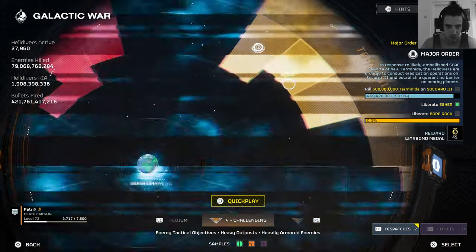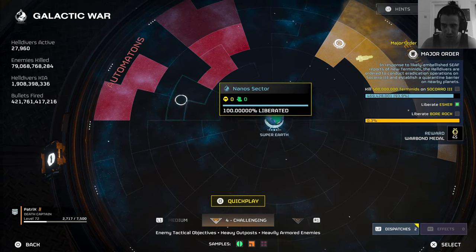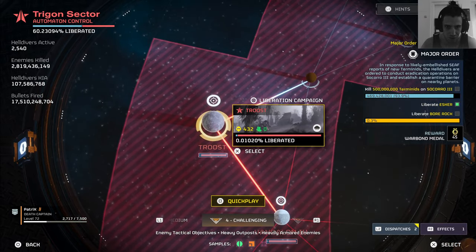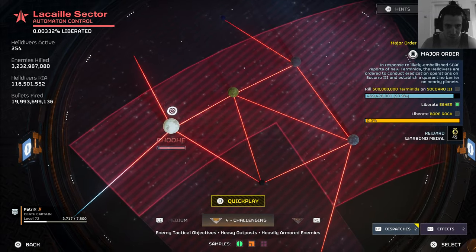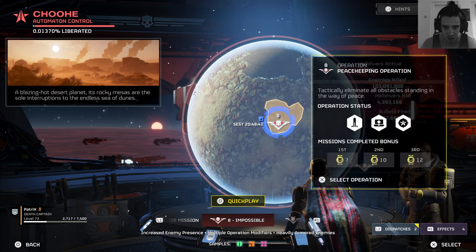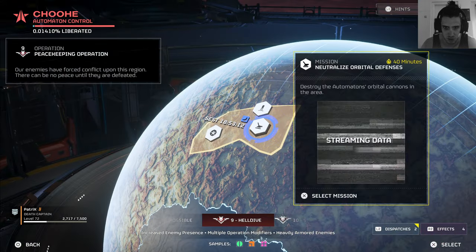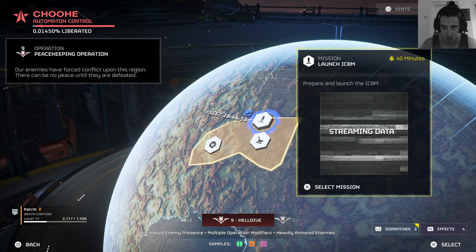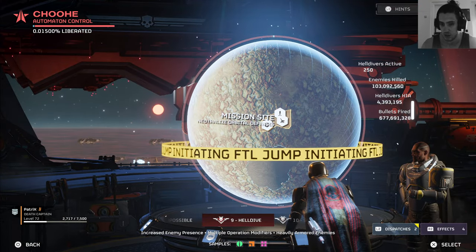Every sector in the galaxy must be purged of the alien menace. Good — I should help with that too. We're gonna do that later. First let's look for a bot planet. That's ugly, that's even uglier. It's serious — do we only have the ugly planets again? I'll take Choo-Chi. I need to unlock Super Hell Dive after all, and I want to see if I can find the new mission. Orbital defenses — that's not new, right? Well, I'll take it. Initiating FTL jump.